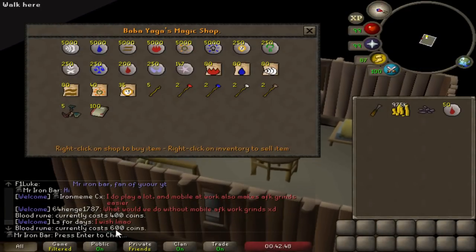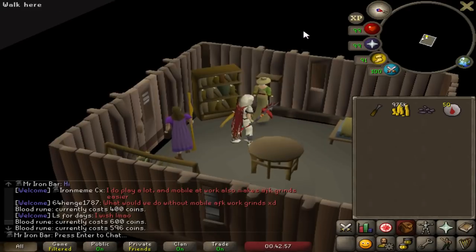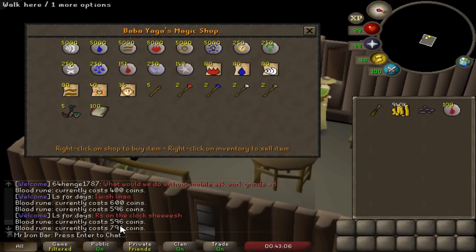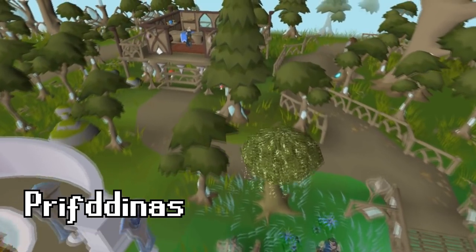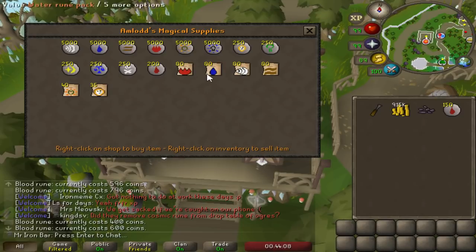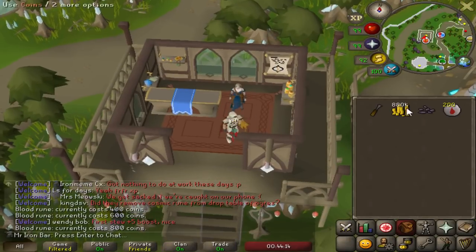Oh my god, I buy my first 50 and - yo, what the hell dude, this is so extortionist! Okay look, I'll do you the favor - I'm gonna go 50 more. Every 50 at Baba Yaga raises the price by 200 GP. Here's the other rune shop that you should not buy from either, because extortionist prices. I bought 50 at 600 - it's just as extortionist as Baba Yaga. I'll buy another 50 though - yep, just as bad.